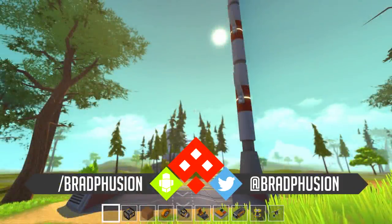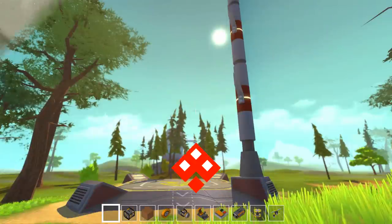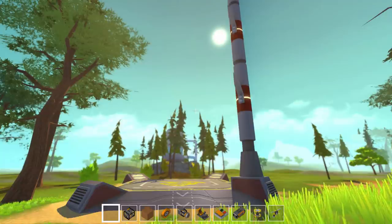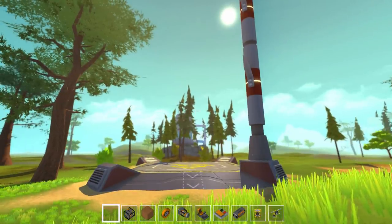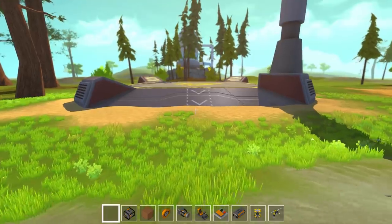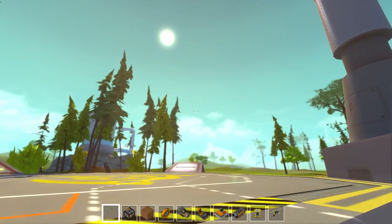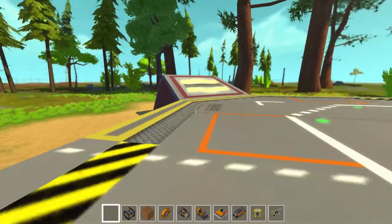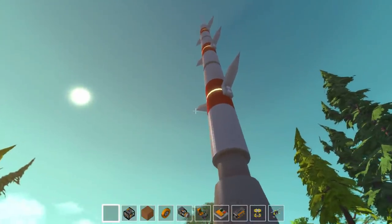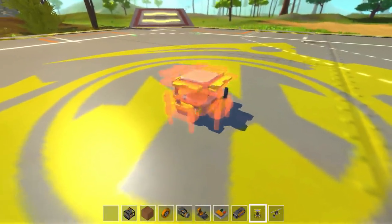In the last video we conquered a mountain, or at least we tried to. In today's video I want to take things a little further — a little higher. I want to see just how high we can go in Scrap Mechanic. We're going to try to build a rocket, or maybe a plane. I stumbled across this place when filming the last episode — it looks like a launch pad of some kind, hence the idea of building a rocket. Not sure what that is — maybe a satellite or an antenna. Let's get to building.